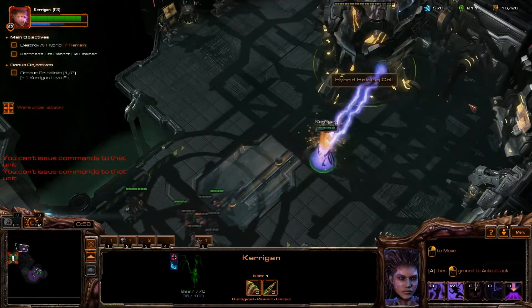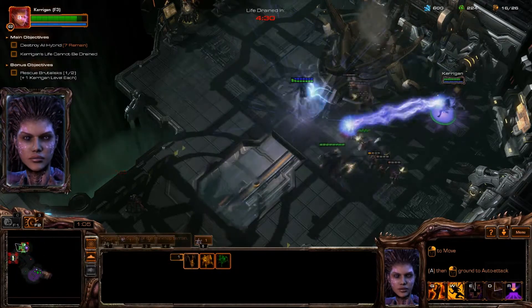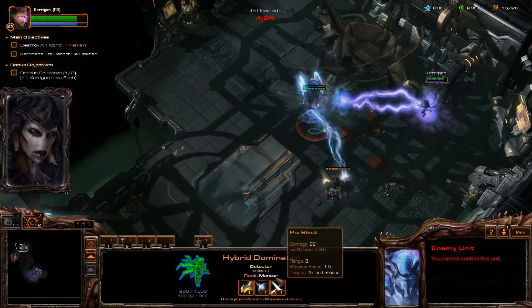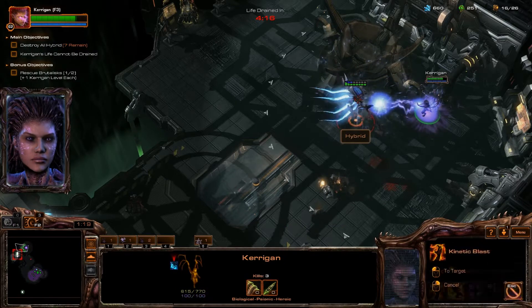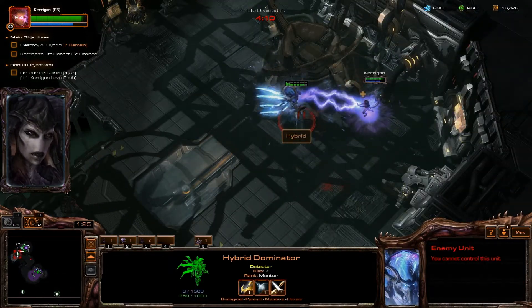Pass by and ignore the Terran forces, then destroy the Hybrid Holding Cell. Try not to kill the Terran forces, as they will automatically aggro the Hybrid Dominator and maintain his focus once he is released. The Terran forces will in turn focus the Hybrid Dominator over Kerrigan, doing some helpful damage as well.